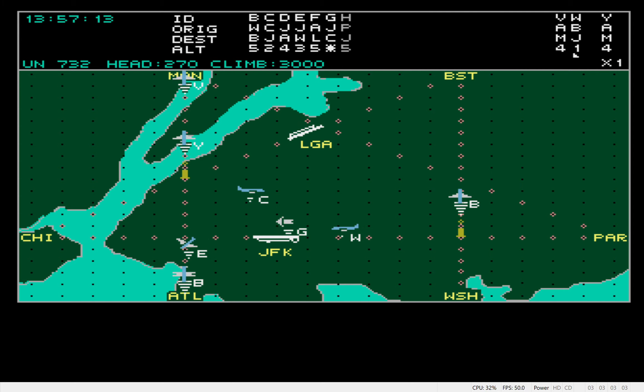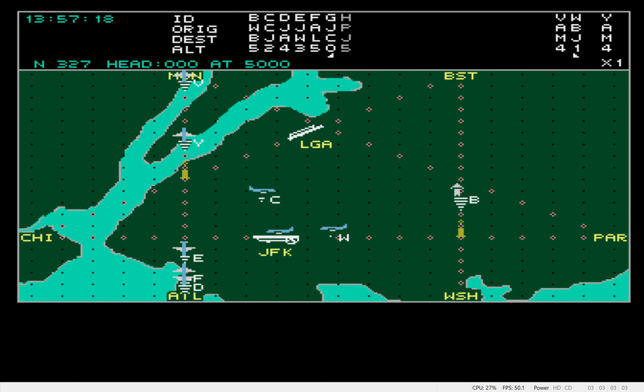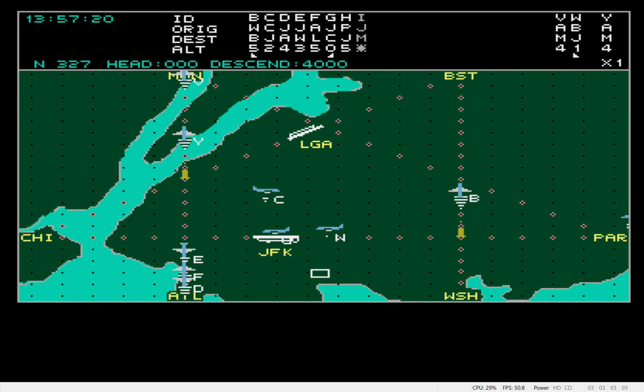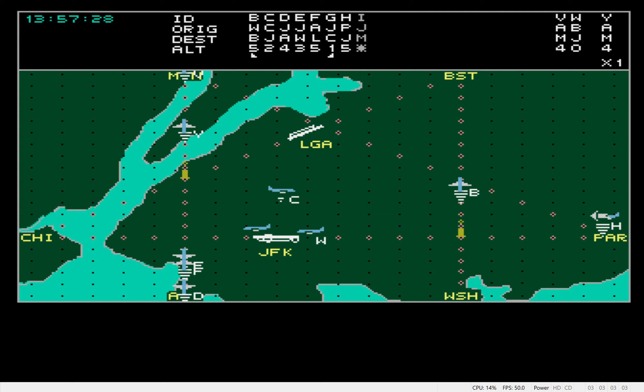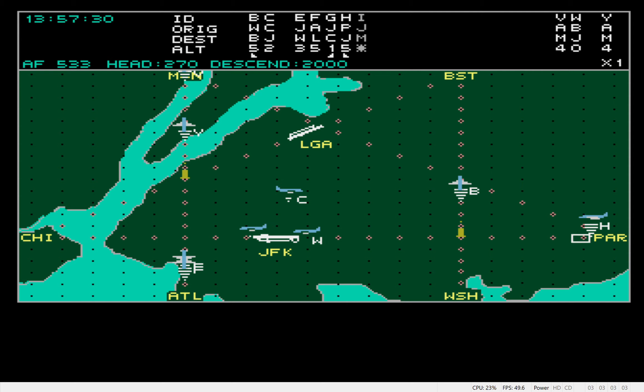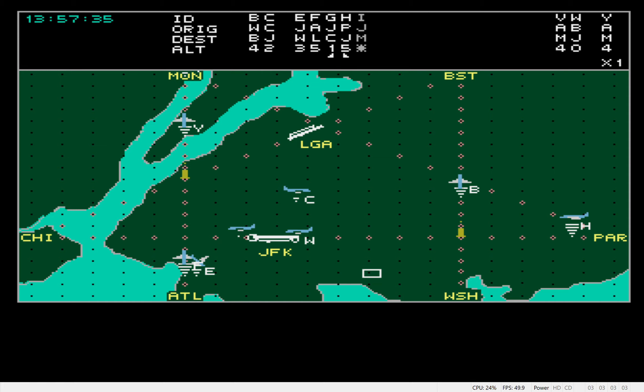Delta 0-2-2, head to 7-0, cleared for landing. Roger. United 7-3-2, head to 7-0, climb to 3,000 feet. Roger. November 3-2-7, head to 0-9-0, descend to 4,000 feet. Roger. Air France 5-3-3, head to 7-0, descend to 2,000 feet. Roger.